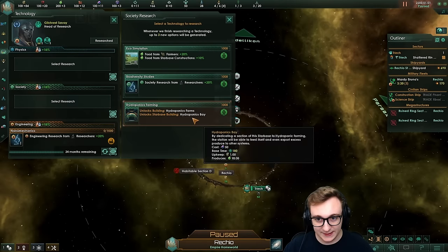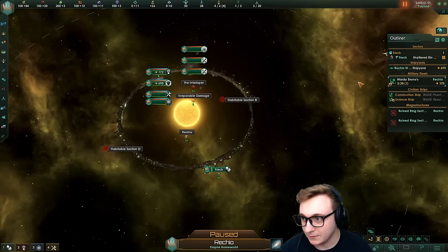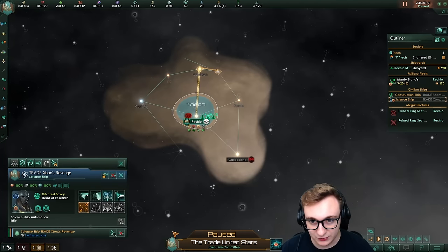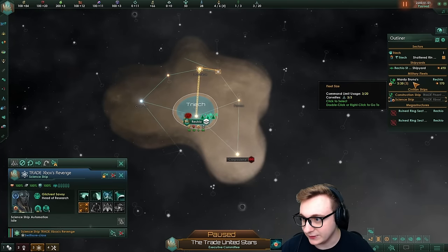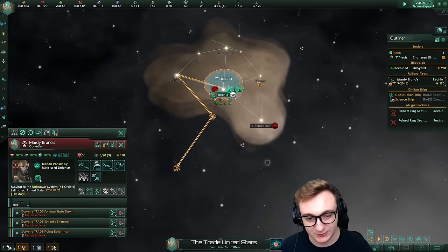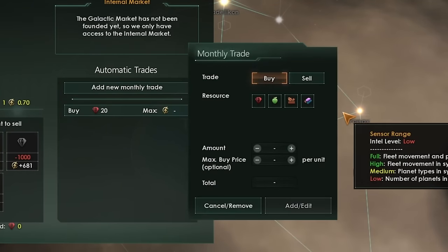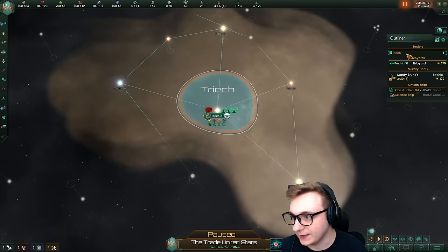This start is pretty standard — any techs, any hydro bays, but we don't need any energy buildings because we will just be relying on trade. The main thing is to try and find people, so we're just going to explore as much as we can. Remember to use your military ships to explore because they can do that now, so make use of it. Straight away, just going to buy a few monthly resources just to help us build up the empire.